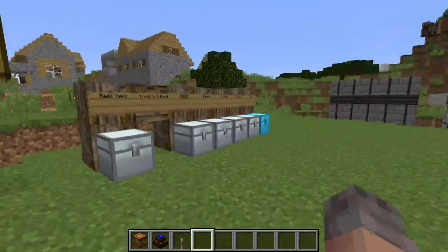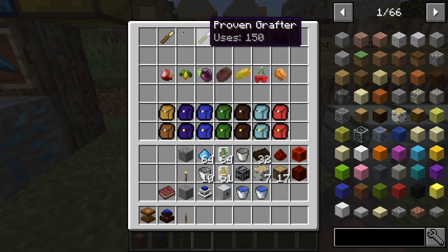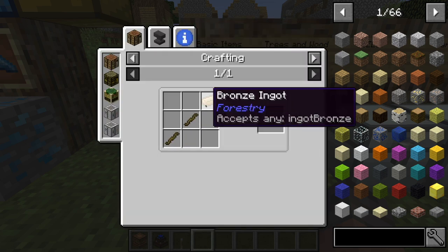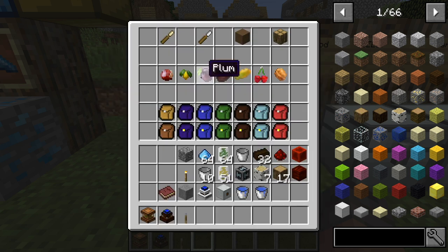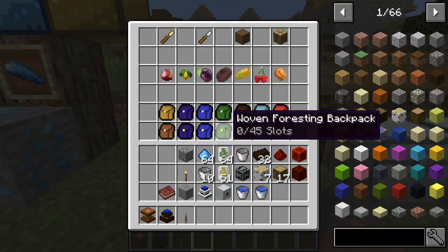We've got a couple basic items here. We've got the grafter and the proven grafter. To make the grafter, all you need is two sticks and a bronze ingot. So you can see it's going back and forth between the IC2 mod and the Forestry mod. The proven grafter cannot be made — it can only be found at a village and traded for, as you can see behind me.